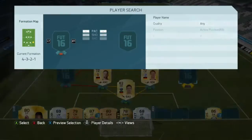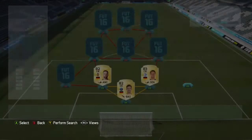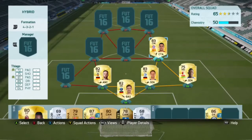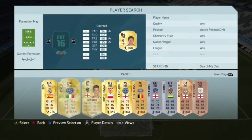My two centre-halves are Howard from Shakhtar and Mustafi from Valencia. Right back is Upara — very quick. You'll obviously get better Bundesliga right backs but he's been solid.